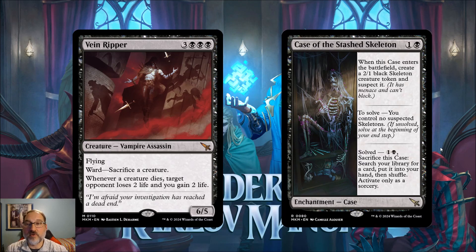Next we've got Vein Ripper, for three and three black mana — a vampire assassin with flying, a 6/5, with ward: sacrifice a creature. Whenever a creature dies, target opponent loses two life and you gain two life.